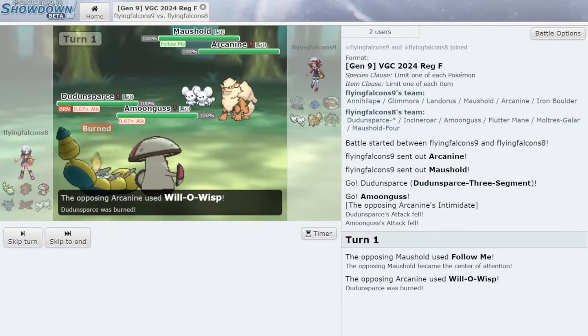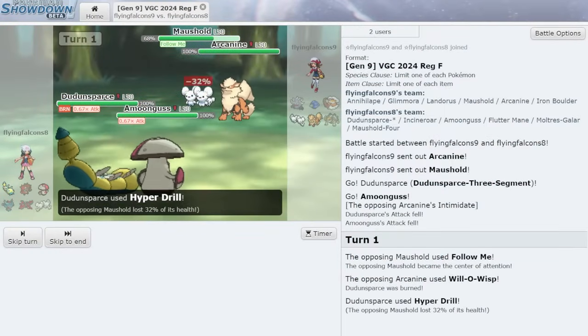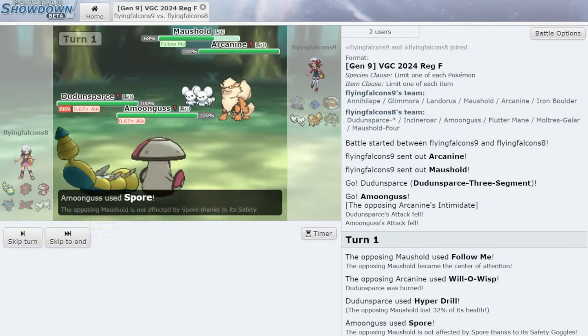Searing Shot also has a 30% chance to burn any target it hits. A burn is one of the best status effects in the game, as it halves an inflicted Pokemon's attack and reduces its HP by 1/16th each turn.